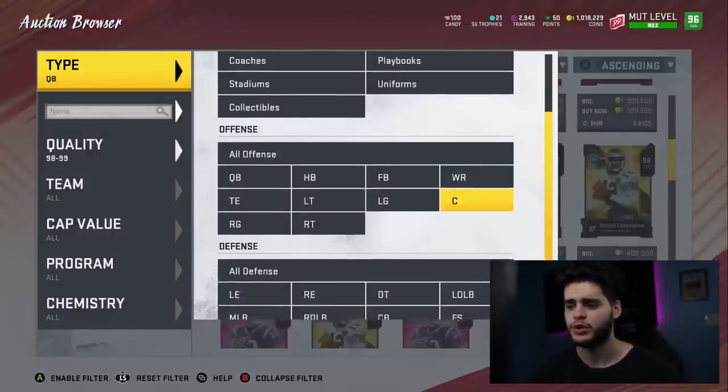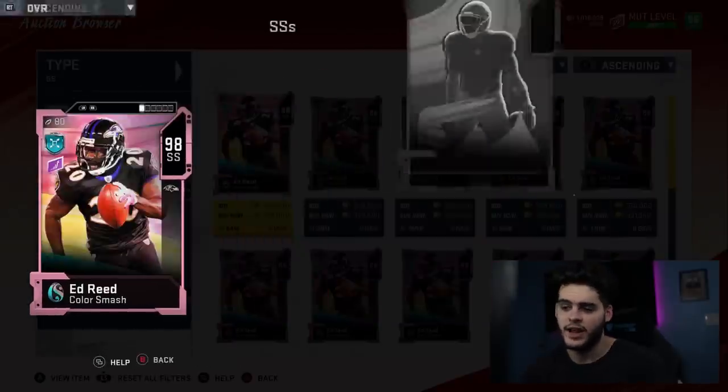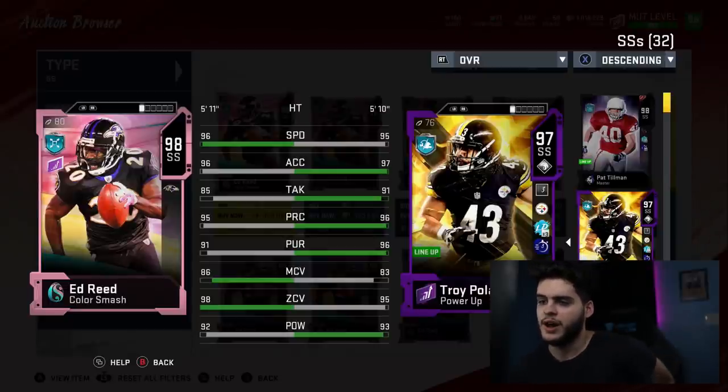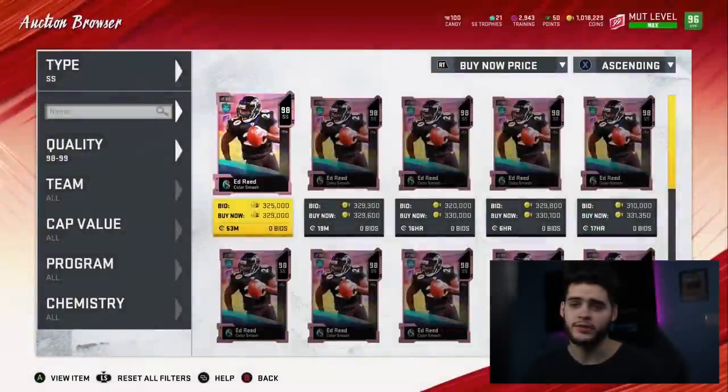Let's get to some of the newer do-it-all guys — Ed Reed. The new Ed Reed is pretty insane. He can do literally everything on the field. You compare him to Pat Tillman and he blows him away — the speed difference and acceleration are huge. What matters — man and zone — he's going to be the best zone coverage guy on the field. He's a ball hawk, you can't throw near him. He's one of the fastest guys on the field, best acceleration, best man coverage at safety. His hit power isn't 99, but powered up, he beats Polamalu where it really mattered and ties him in hit power.